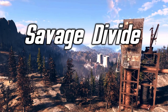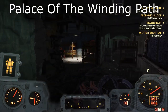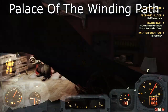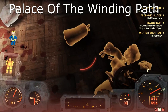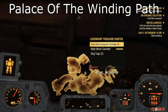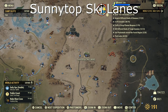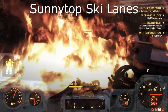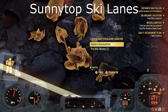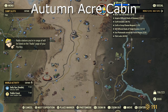We are now onto the Savage Divide, and first up we have the Palace of the Winding Path. This can be a bit of a maze because sometimes you don't know whether he's upstairs or downstairs, but if you hear the sound you'll definitely know he is here — you just have to look around. Next on the list we have the Sunny Top Ski Lanes. This one's a fairly straightforward narrow path — you just walk in and have a look around. I believe they can be inside the buildings as well so just make sure you check them.